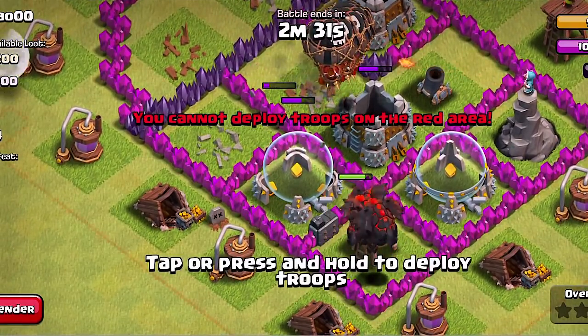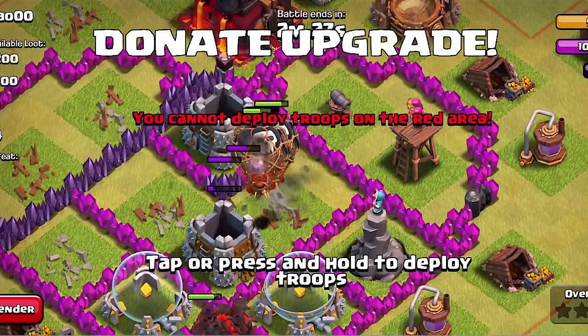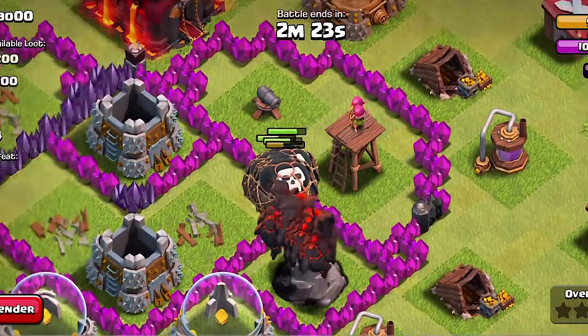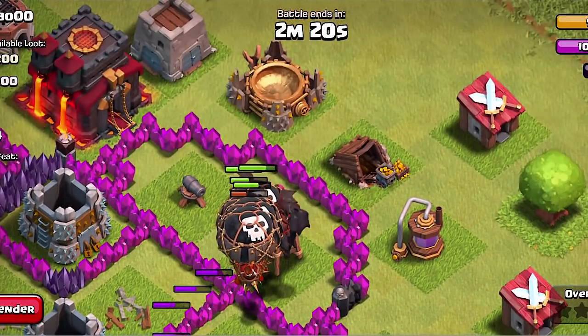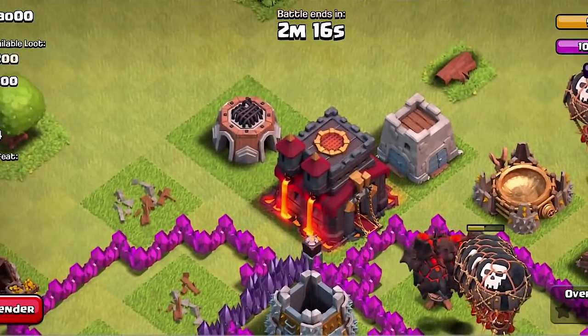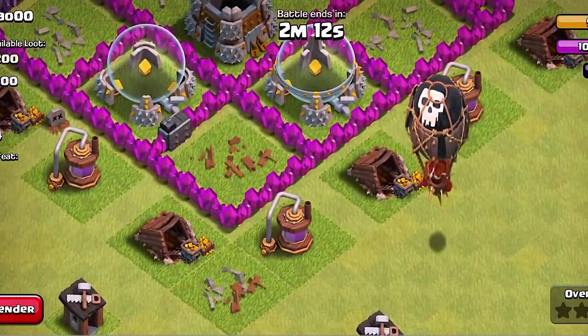The second thing we have is donate fully trained troops and spells from production queues, even if your army is full. So if you have a full army camp you can still donate troops from your production queues, and I believe it's not going to take away from your army. If you're cooking them, that will be transferred over — that's what I believe that means.